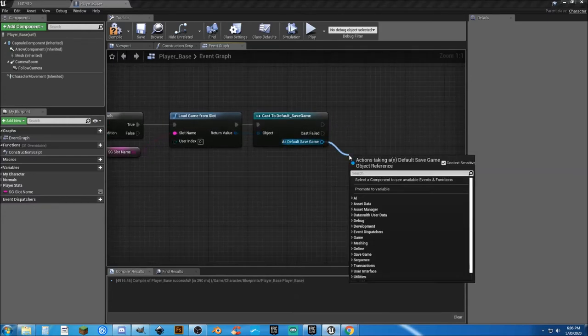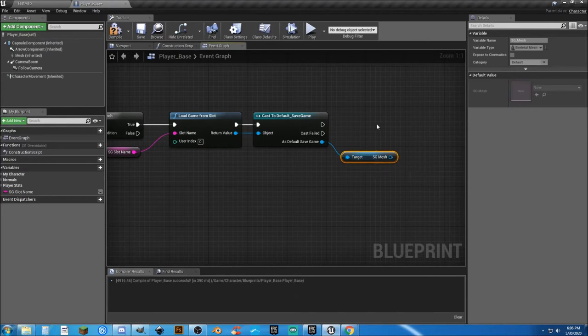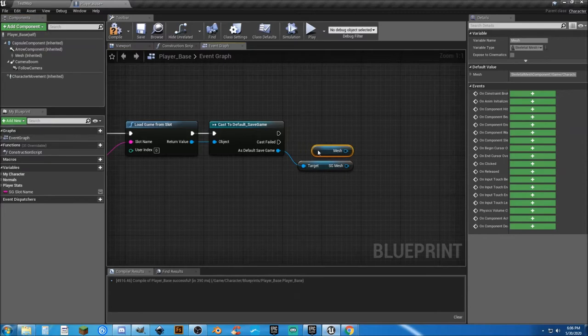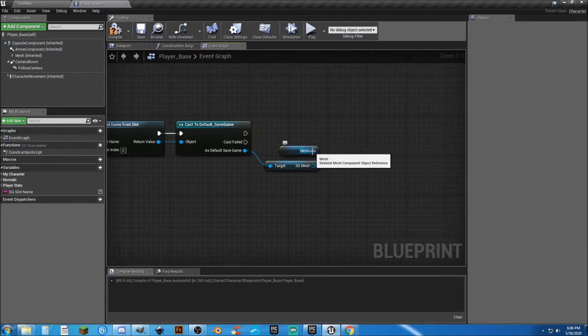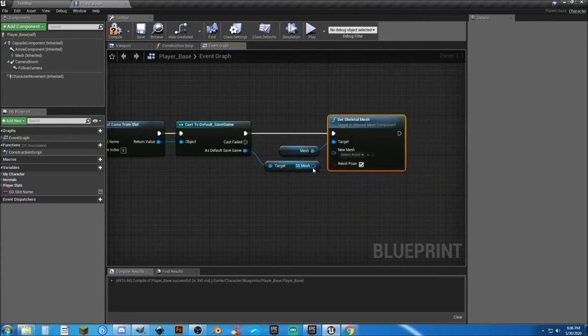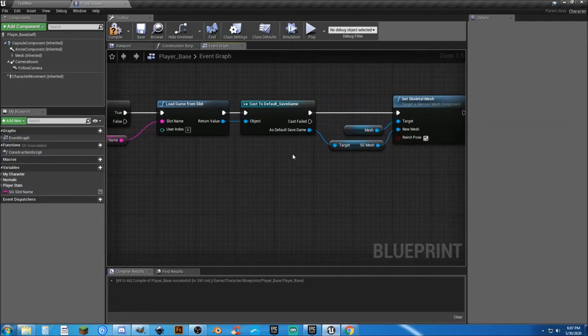Then from there, we need to get our SG Mesh. We're going to get a reference to that skeletal mesh reference inside there, and we need to get a reference to our mesh here. Then what we're going to have to do is Set Skeletal Mesh. When we set our skeletal mesh, let's go ahead and connect our executable pins together. We're going to set it to whatever that mesh is that's saved in that save game. That's all we need on the top end of this — Load Game From Slot, Cast To Default Save Game, get the mesh stored there, and set our current skeletal mesh to whatever it is.